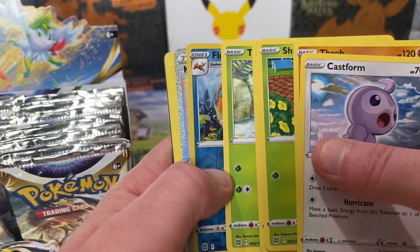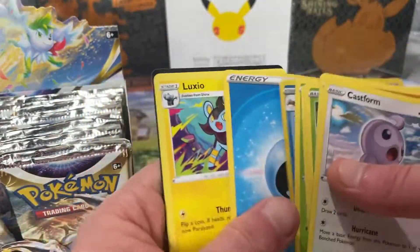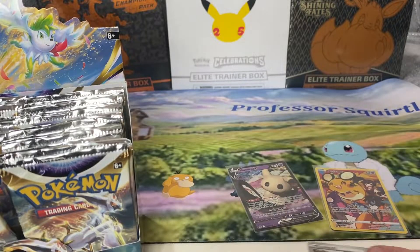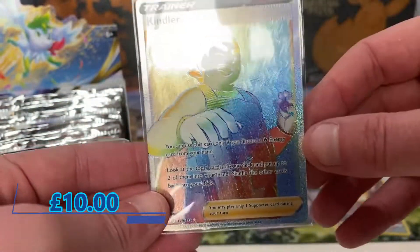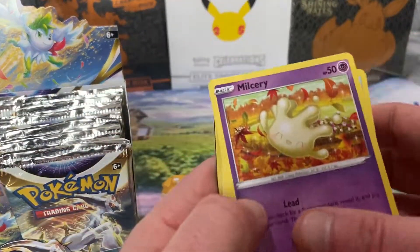What have we got? It's definitely a rainbow. It's not Charizard — it's Kindler. Very nice rainbow. I saw it and I was like, that's a rainbow — I'll sleeve it up, I'll top load it after. Can't go wrong with that. There could be more than one in a box.